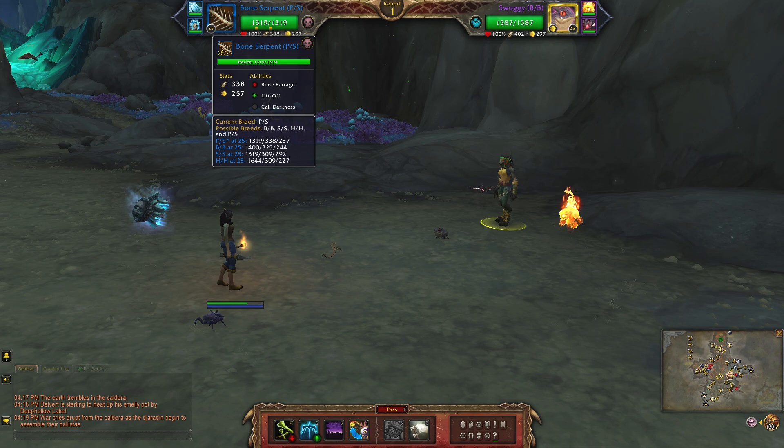For my undead team I'll be using the bone serpent, which is a power speed breed. The abilities are bone barrage, liftoff, and full darkness.